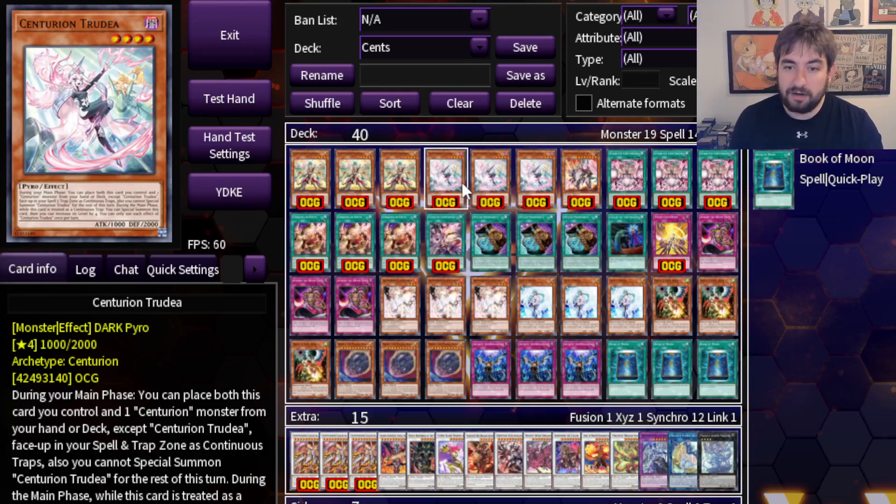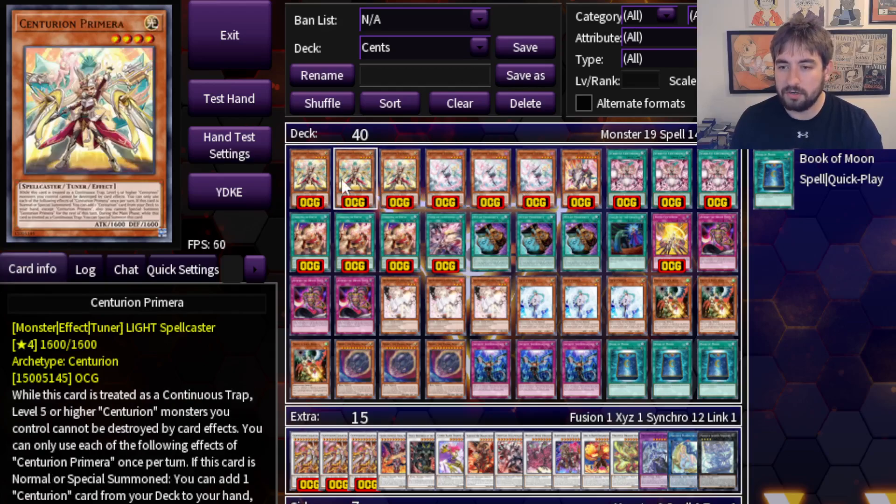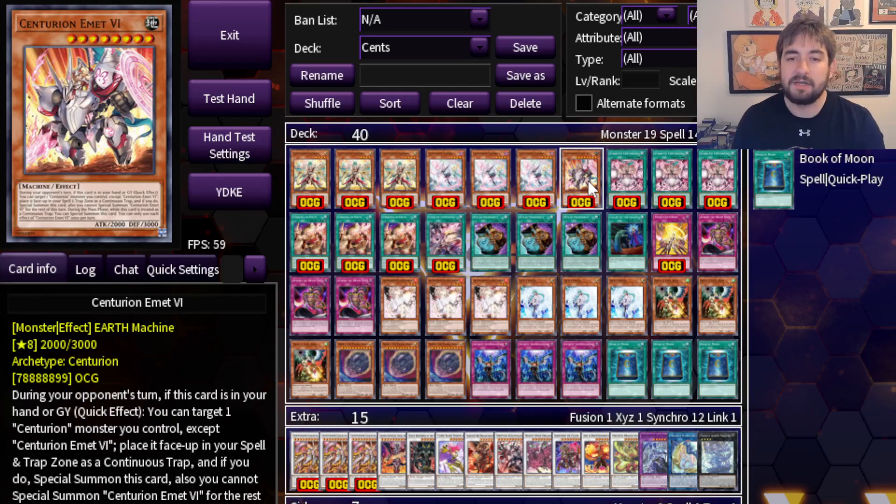Three copies of Trudea. This one is also very, very good. It can place itself from the field and any Centurion monster from deck into your Spell and Trap Zone, so it pulls these guys out of the deck and gets them in rotation. Both are one-card starters. Then you have Centurion Emet VI — just one copy of him. He's not Light or Dark, so he can't be Bystial'd, though he can be DD Crow'd, which is kind of annoying. But it would take very specific stuff to remove him, and the deck still plays even if he's removed. He's not absolutely crucial, but he is very nice. I think one is fine — you don't really want to draw him.